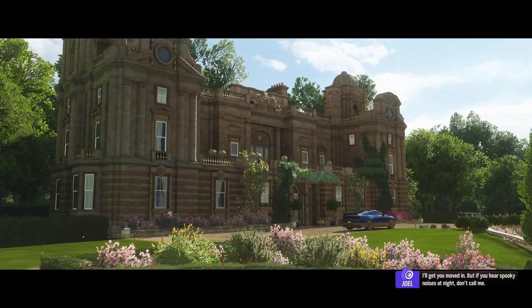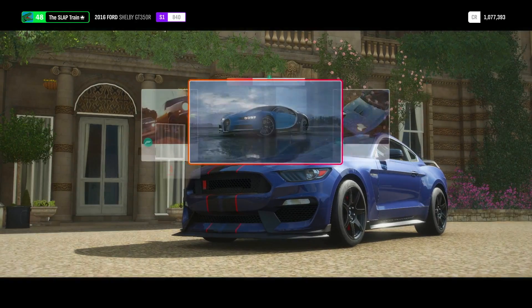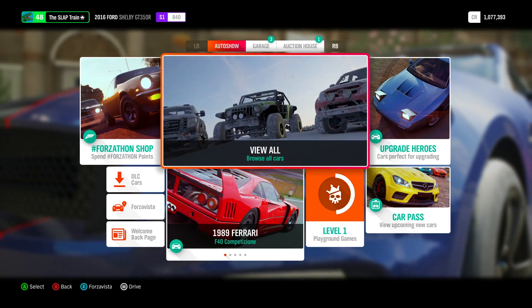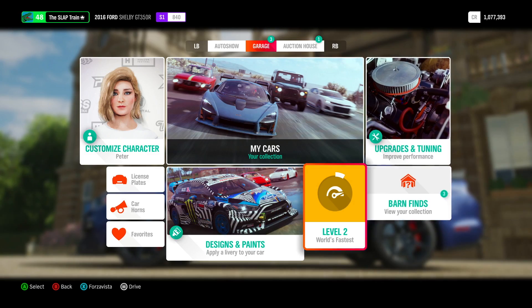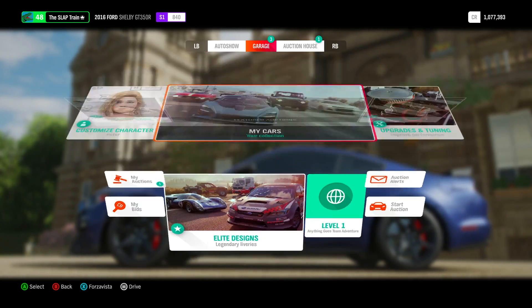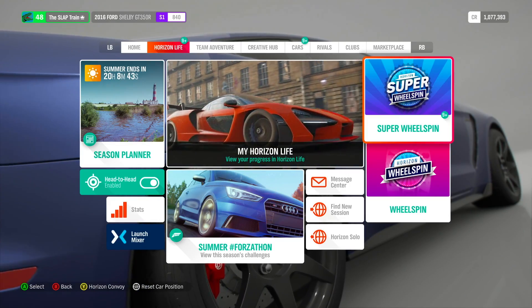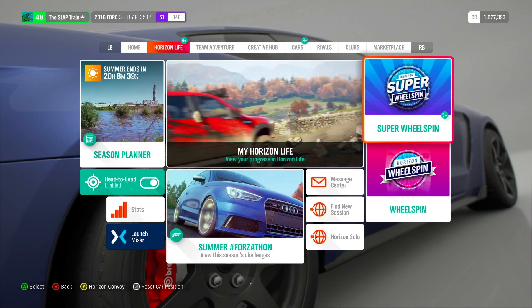Two million dollars is going to leave me with 1.077 million. I'll get you moved in. You can set this as your home — yes please. That is my brand new home, right next to Edinburgh. Perfect spot for some layouts. And we have nine-plus super wheel spins — we got ten. Can we pull something special out of these ten?